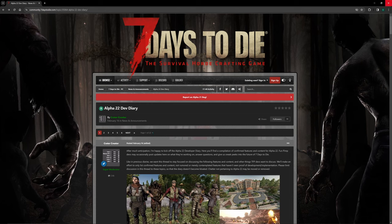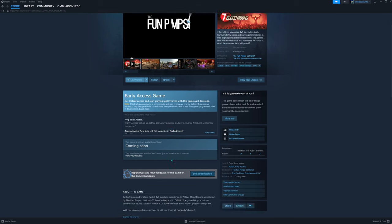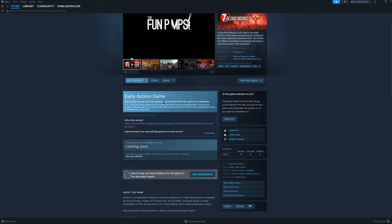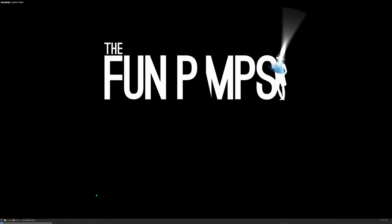Now let's check the new game the Fun Pimps created. On Steam, the game is called 'Seven Days: Blood Moons' by the Fun Pimps. It's not released yet but I think there will be an early access launch soon. I have it on my wishlist and I really want to try it. Let's watch the trailer and see what it's all about.